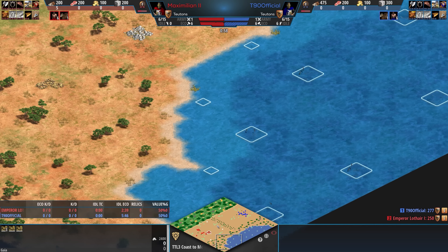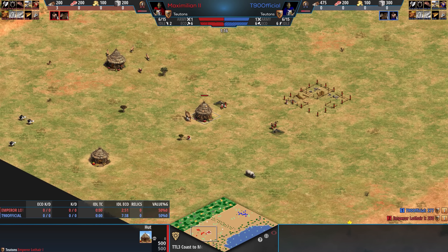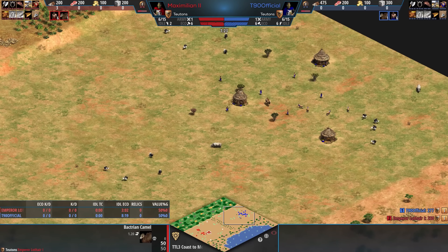There's also lots of additional hunts in the middle — ostrich, rhinos. You do also start with more villagers than a standard start, and also with houses. Additionally, you start with a camel, which is the only thing you have to scout the map.